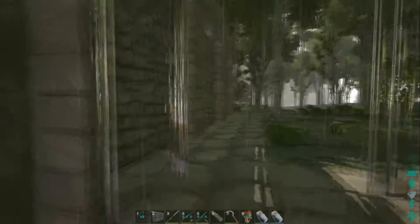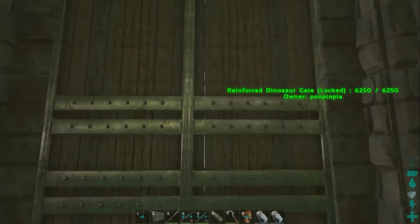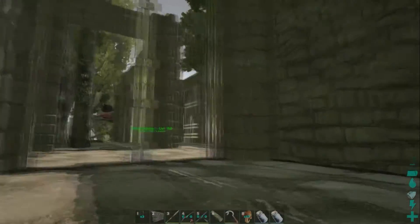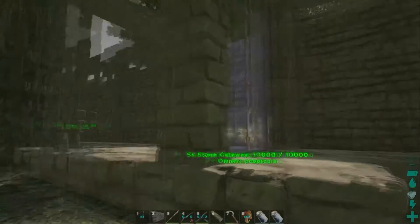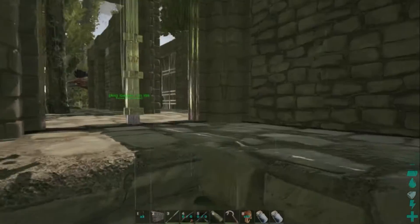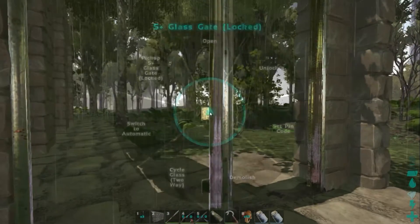I have to switch it to manual. What's cool about these is they have the same health as a regular gate — 7,500 — actually they have just a little bit more health than your regular dinosaur gates. The cool thing with these glass gates is you can see through them on both sides. You can cycle the glass: you can see through here, or you can black it out. You can cycle it to where you can't see out but you can see in, or cycle it to where you just have black. And you have just your standard opaque.